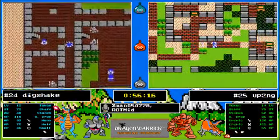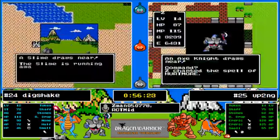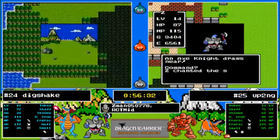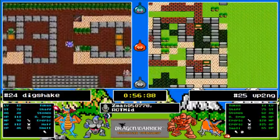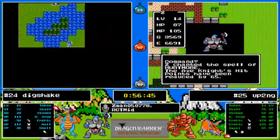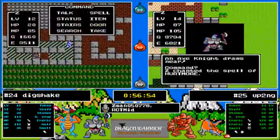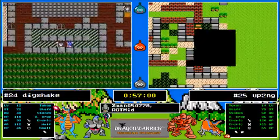Now I would imagine we're going to see Dig Shake book it to Cantlin, get the coordinates, find Erdrick's armor — and ladies and gentlemen, we've got a race! They're about to have the same equipment. Depending on levels the experience gap may not be that important — he's going to be excited to see that it's low steps for the armor and countable. I did not see this turn of events — one little move, unbelievable.